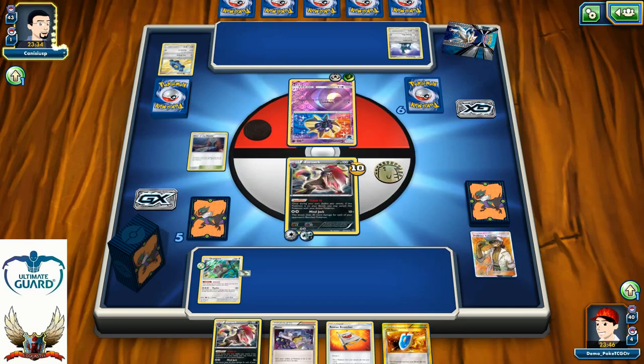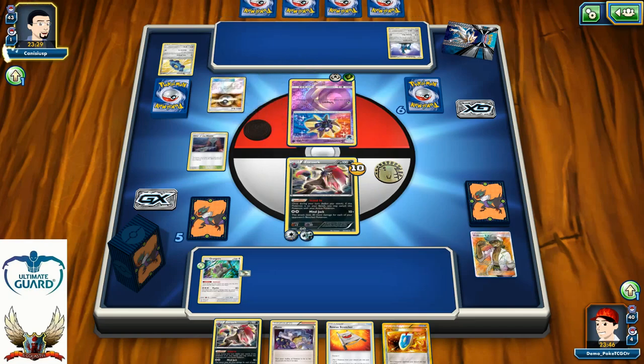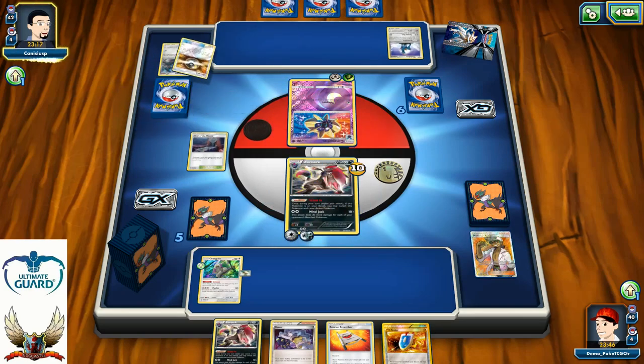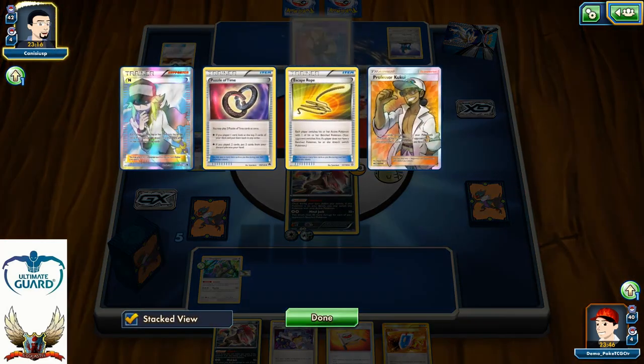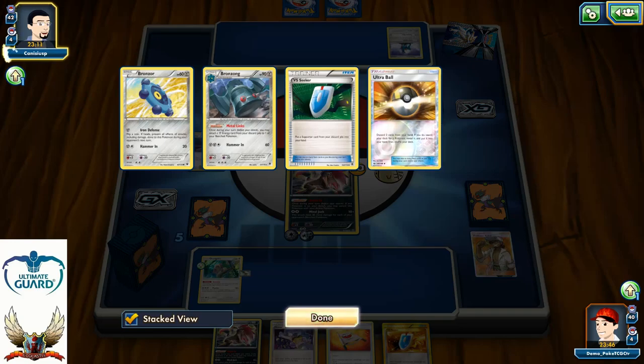There is one Ultra Ball, and that Ultra Ball will be for Solgaleo GX. At least I have VS Seeker, so I'm definitely going to play my VS Seeker for N. So far not too many item cards in his discard pile — only two item cards. That's like 40 damage counters with my Garbodor, but Solgaleo is actually resistance minus 20.